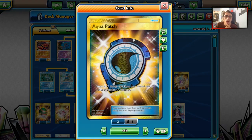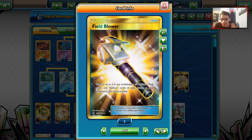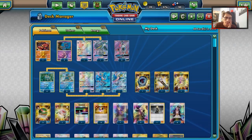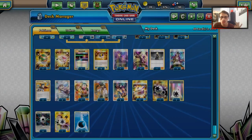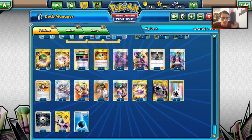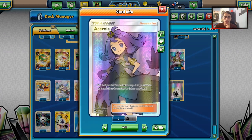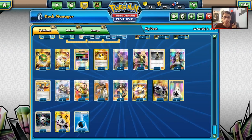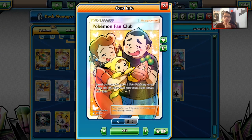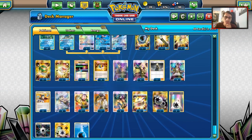Looking at the items: one Aqua Patch just for Greninja, one Field Blower to remove tools or stadiums, one Treasure Ball to grab Banette or Lele turn one, two Nest Balls for basics, one Stretcher to get Pokémon back, one Switch, and four Ultra Balls to get Pokémon — also a good way to get supporters in the discard pile. Moving to supporters: we've got one Ace Trainer, which allows you to raise a Pokémon — good with Banette and Greninja — four Cynthias for draw, four Guzmas, two Judges, two Lillie's, and one Pokémon Fan Club to get two basic Pokémon. One Kukui — the extra 20 damage goes a long way in a deck with lots of damage modifiers.